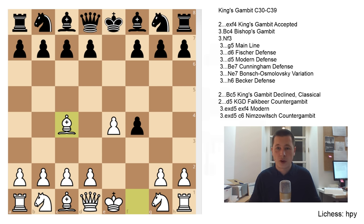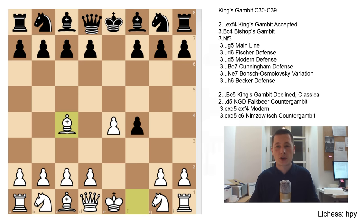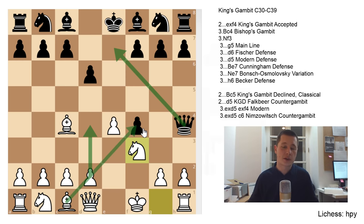The second option for black after bishop to c4 is the move d5, putting pressure on the bishop immediately. After Bxd5, Qh4 check, Kf1 — the white king is never able to castle, and black is slightly better. The third option after the Bishop's Gambit is after Kf1 to play d6, not giving the pawn back, and after Nf3 moving the queen, once again black is slightly better. But after the queen moves, white will be able to play d4, achieving a great center and putting pressure on the f4 pawn.